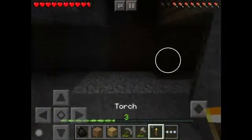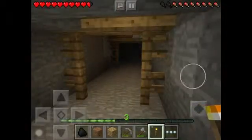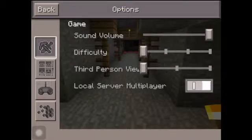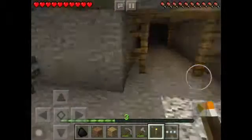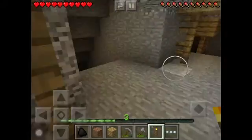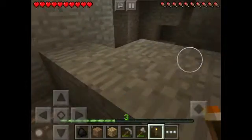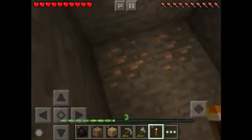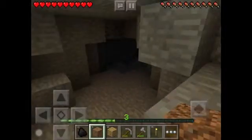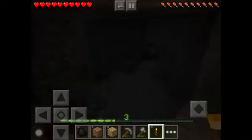Abandoned mineshaft! I'm just going to put this on peaceful real fast because I really need to find iron and stuff. Let's go back on our journey. I just had to turn that off because I heard cave spiders and that's never a good thing — they're poisonous.